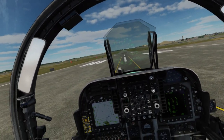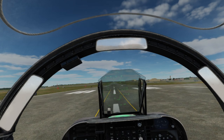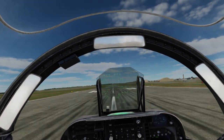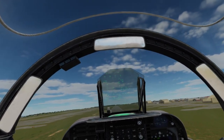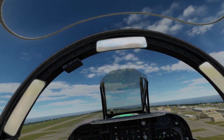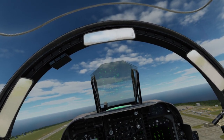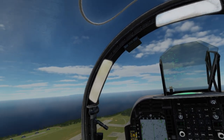Executing the takeoff now: thrust coming on, holding the brakes, nose wheel steering button pressed. Starting to skid — brakes off. Watching for that airspeed box — there it is — nozzles rotating to the stow stop. Rotating the witch's hat up to the pitch carrots, gear's up, and rotating the nozzles forward. Keep climbing. Going through 190 knots, flaps are in auto again, thrust coming back, and we're climbing away.